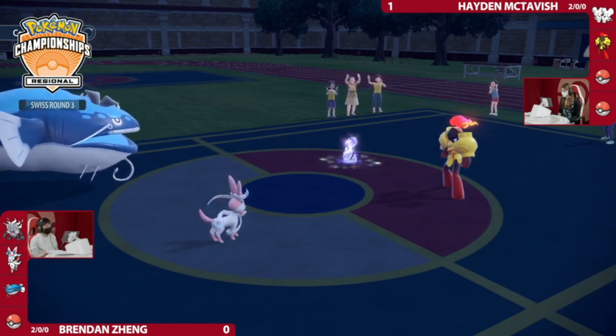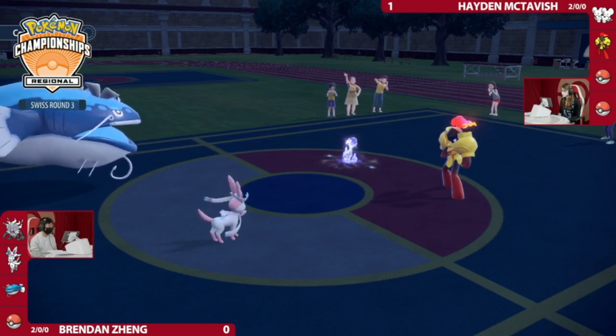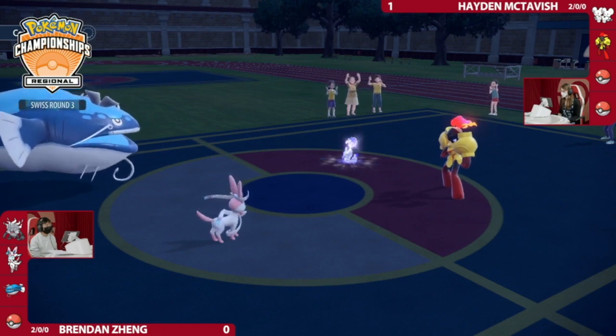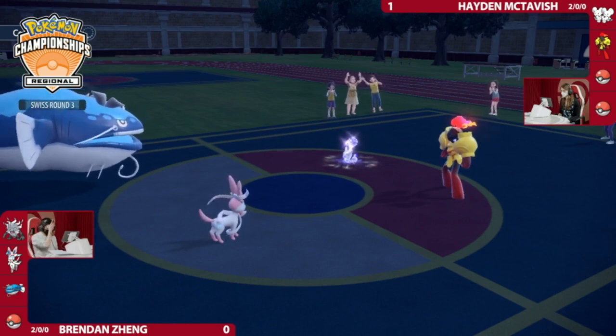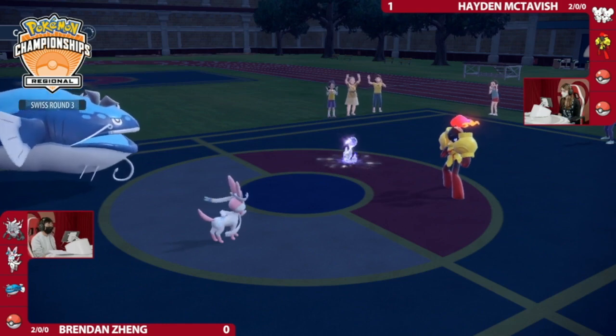Now the question is: I think it's Tatsugiri time. Brendan opted to switch in Tatsugiri this turn. So the question for Hayden is — what do you do? You could go for Follow Me and set up Trick Room with Armarouge, but then how do you deal enough damage to Dondozo afterwards? Hayden masterfully handled Dondozo in Game 1, but this time there's no Tailwind support. You can't really go for that Encore nearly as easily.